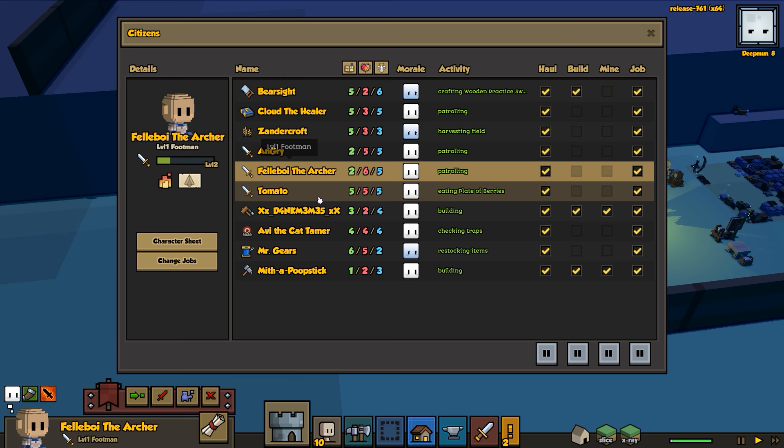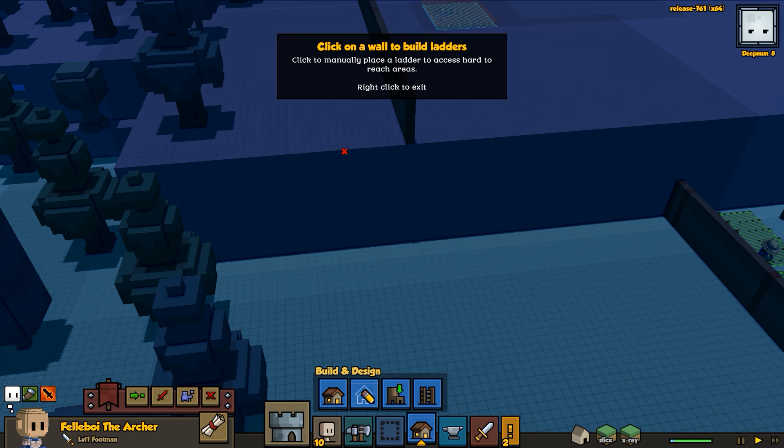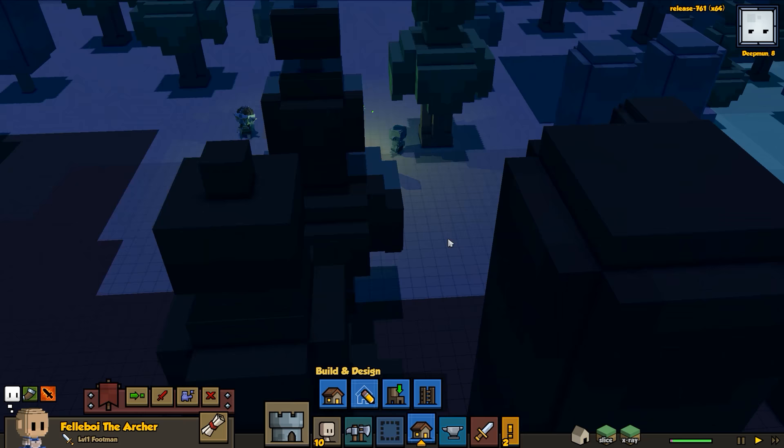We need to get that last level for Fell boy. Since we've got a healer now, let's send them out to attack this goblin camp. We'll add a ladder over here - perfect - and go attack the goblin camp to get some more experience points. It's always fun to attack goblins.